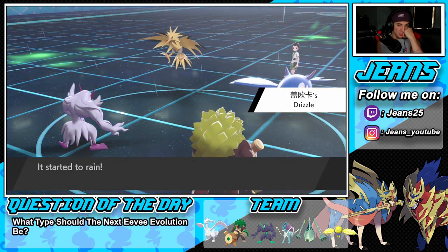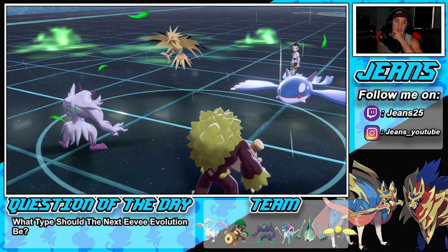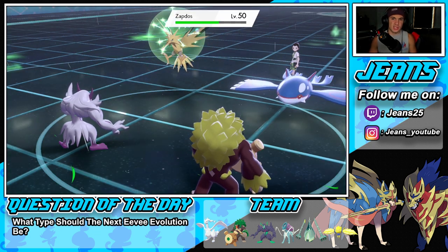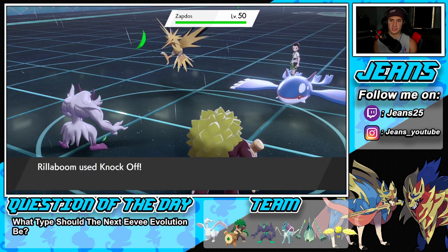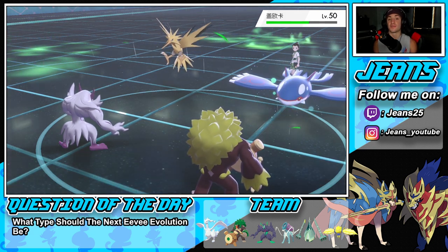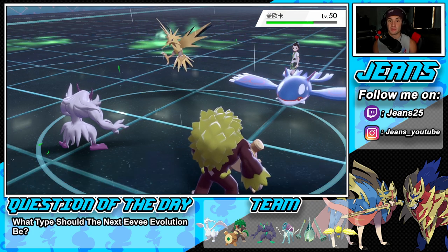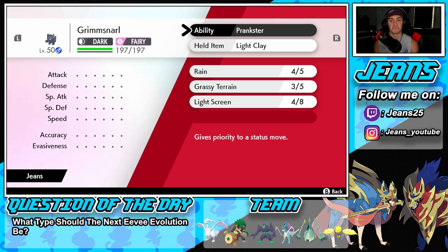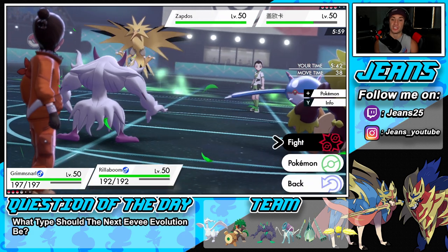Knock Off takes Kyogre's item — that's big. We're going to set up a Reflect since this bird might be physical. Choice Scarf is gone from the Zapdos — gotta love it. Tailwind peters out from both sides. We still have Light Screen for four turns — that's why you love Grimmsnarl. Setting up Reflect just in case, since we don't know if Zapdos is physical.